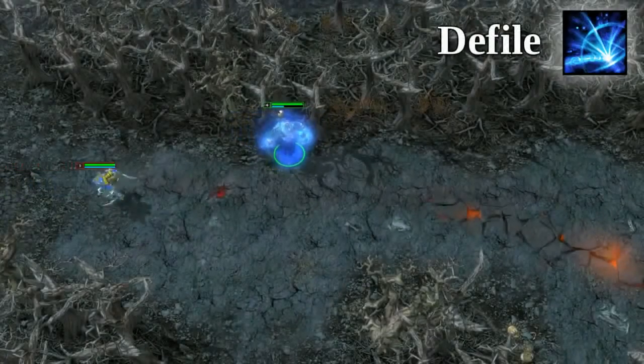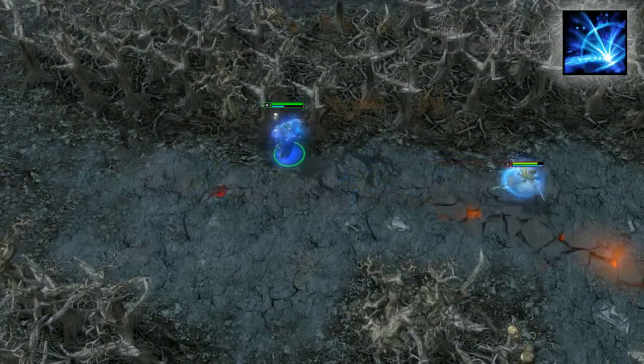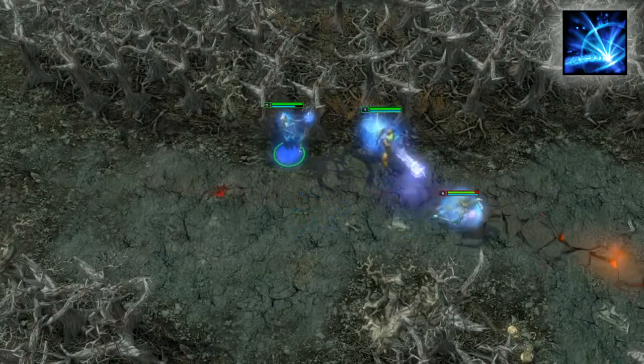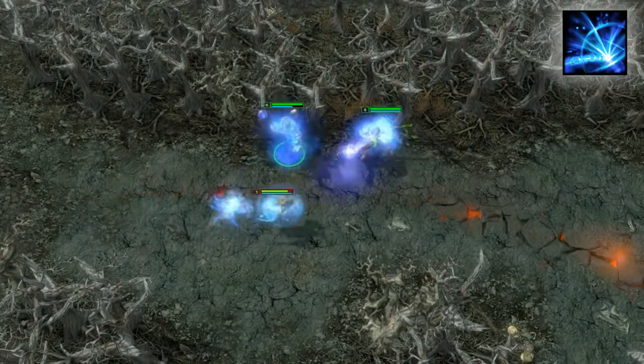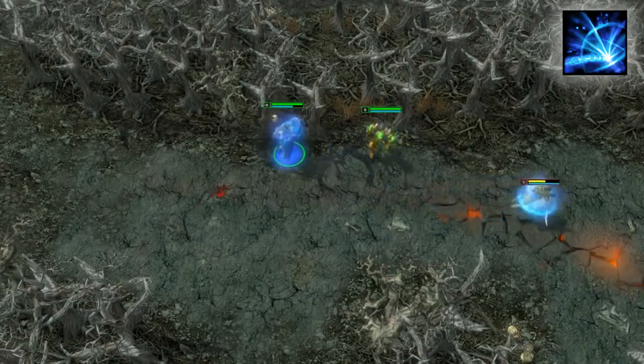Revenant's first ability, Defile, allows him to buff himself or an allied hero to do bonus magic damage for two attacks within the next five seconds. Each of these boosted attacks supplies a stacking 20% movement speed slow that lasts for three seconds and can stack up to three times. But since the skill only gives you two boosted attacks at all levels, you won't be able to stack it further until later on with the use of your ultimate.